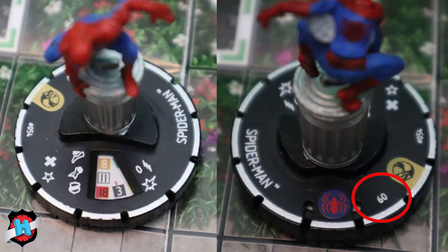This is where you'll find a character's point value. In HeroClix, the typical build total for a team is 300 points, meaning we'd have 240 points left after we include Spider-Man. Once we reach 300 points with other figures, we'll have a full team.